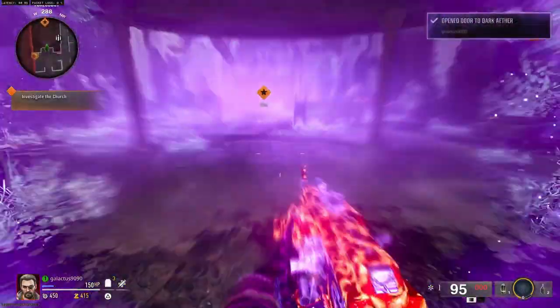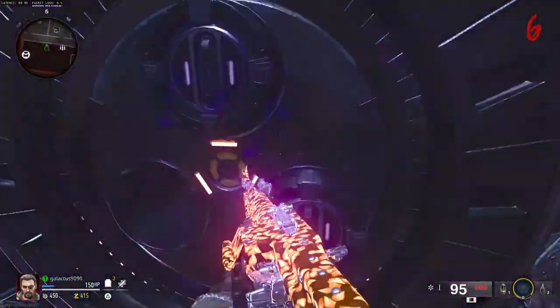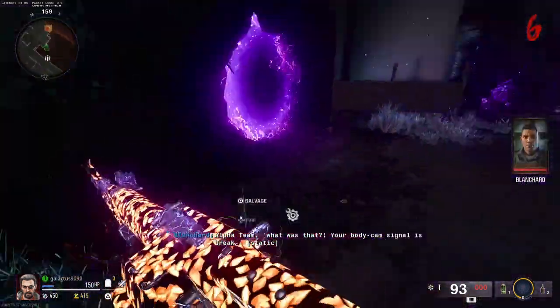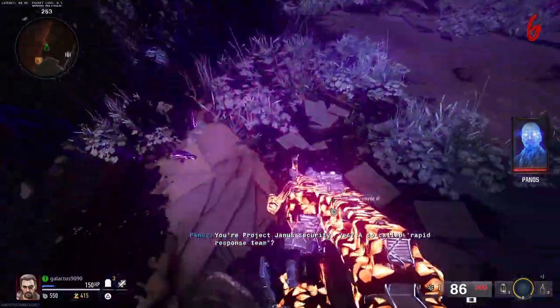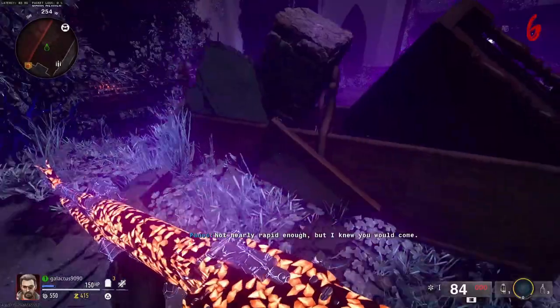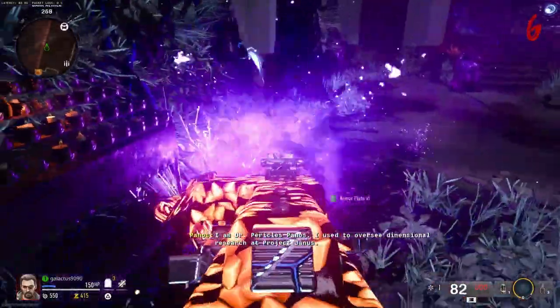Once that's done, we are going to make our way all the way back to the church and interact with this machine. A guy will start talking and zombies will leave you alone for a while. You can run around collecting salvage from these crystals if you want. We have to let him finish talking.